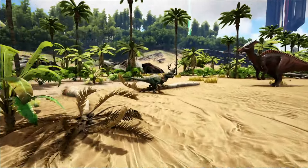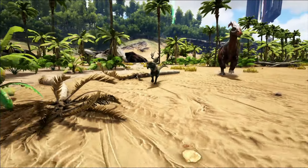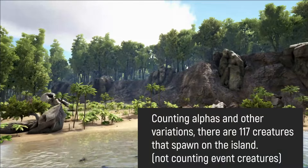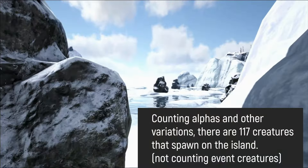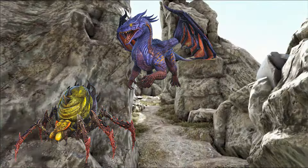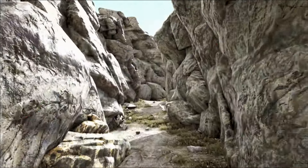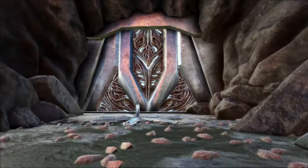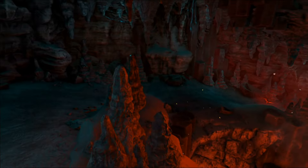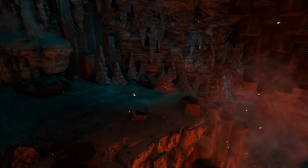The original ARK dinosaurs we all know and love were introduced on this map: Trikes, Stegos, Raptors, Rexes, Terras, Argies, Bronos, the Giga, and more, with no fantasy creatures to be found. It has three available bosses, including the Broodmother, the Dragon, and the Megapithecus. Beat all three and gain access to the final cave of the game, the Tech Cave, to fight the Overseer and ascend your character 5, 10, or 15 levels, depending on the difficulty.